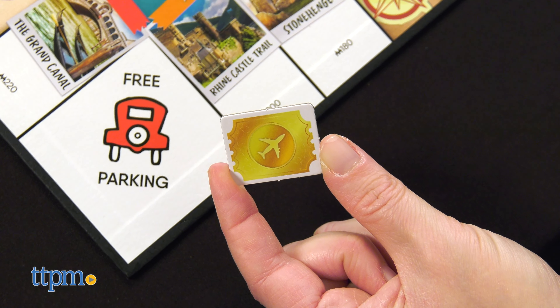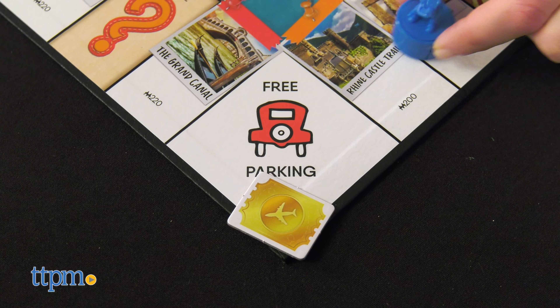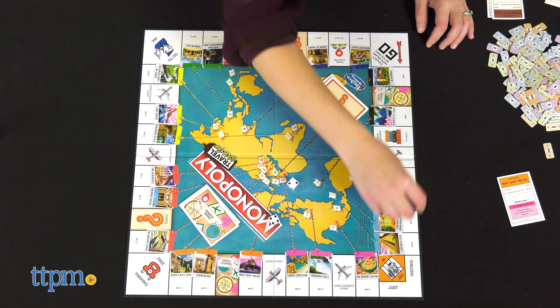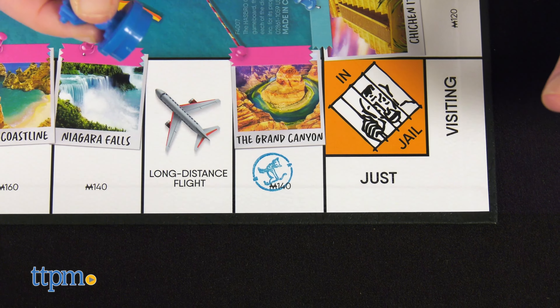There are no houses, hotels, utilities, or railroads in this version, but there still is free parking — and that's where the golden travel ticket gets placed. The first player to land on free parking gets this ticket, which allows that player to move to any destination space, but it can only be used one time by that one player.